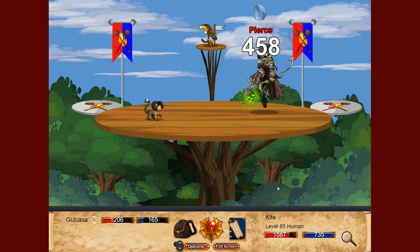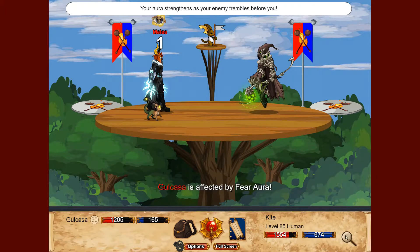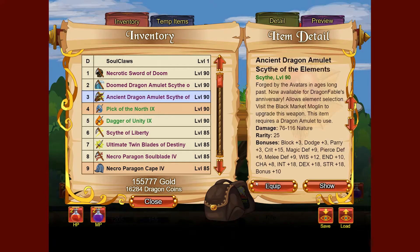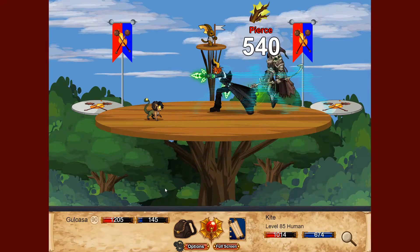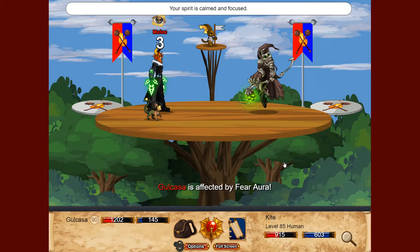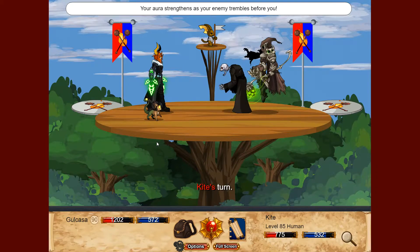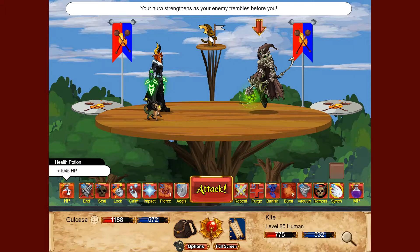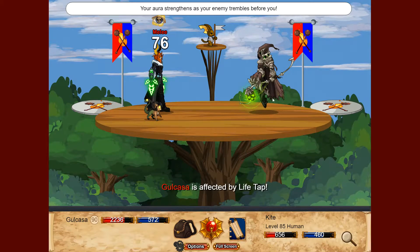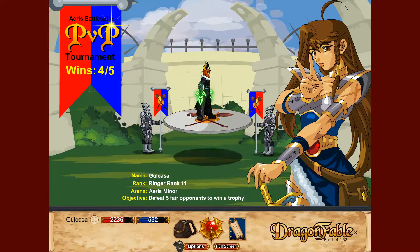Burst. He has higher resistance to ice, so it's a good idea to actually switch weapon right now. Let's go with Pierce. Pop a mana potion. Pop a health potion. A life tap? Soul Sync. And the last one.